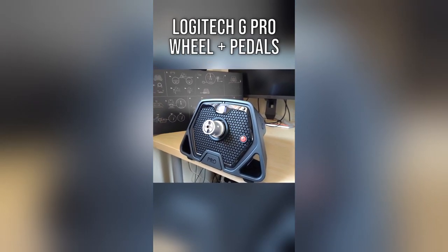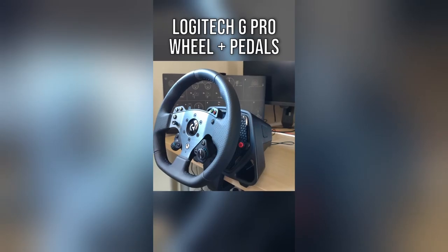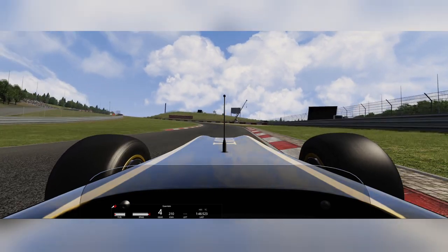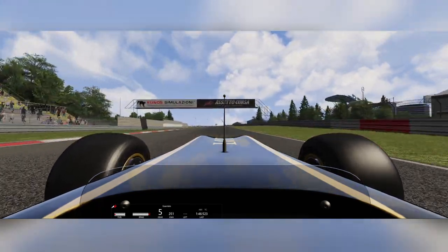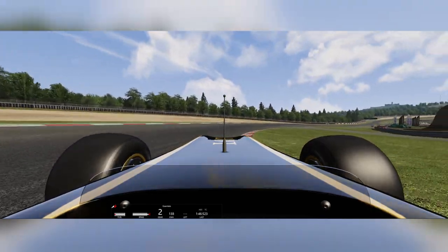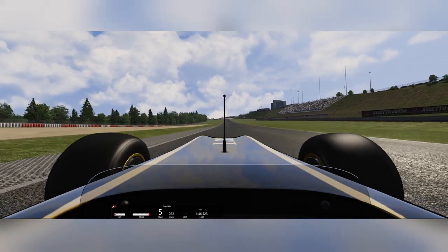Both Logitech and Thrustmaster offer great starting wheels, and companies like Fanatec and Moza provide a good step up from this. We don't recommend kicking off your sim racing experience with super high-end hardware from the likes of SimUcube, but if it's within your budget, then go for it. You may also want to consider getting a racing seat or a sim rig to really immerse yourself in the experience. These can be expensive, but they make a big difference in terms of comfort and realism. For those who have opted for a direct drive wheel, you may need the rigidity offered by a full cockpit. These can be picked up second-hand to reduce cost, but more affordable options are available from brands like GTO Mega, TrackRacer, and more.